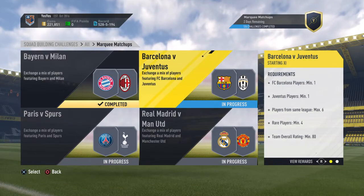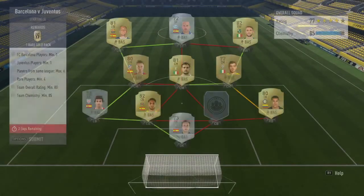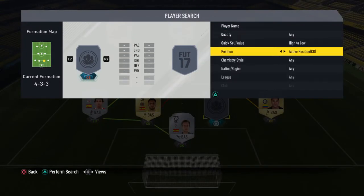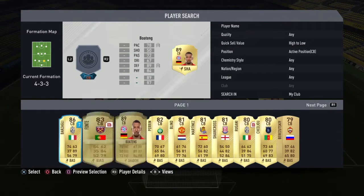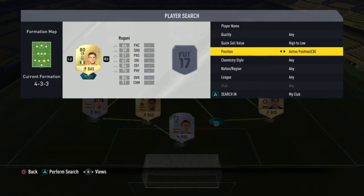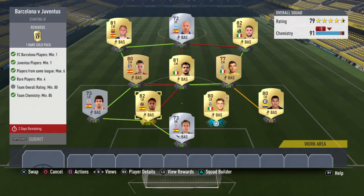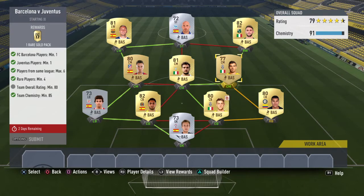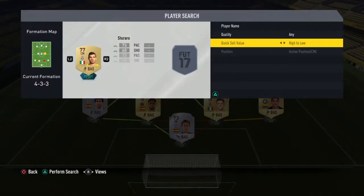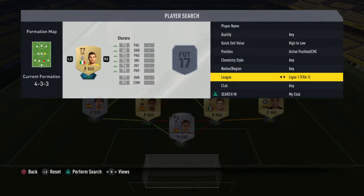Next up we have Barcelona versus Juventus. For this you need one Barca player and one Juve player. Hold on - I think I've submitted a certain player twice. I think I've got Rugani to put in here. Hopefully he gets a rating... he doesn't - wow, that is quite annoying. Should be easy enough to fix - I'll just go and pick up someone quickly.